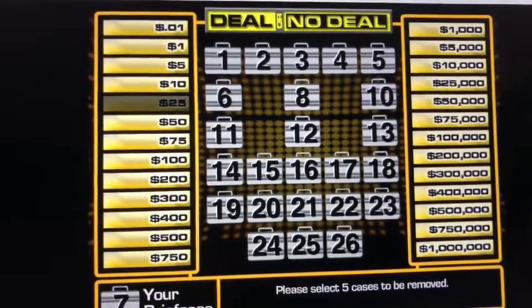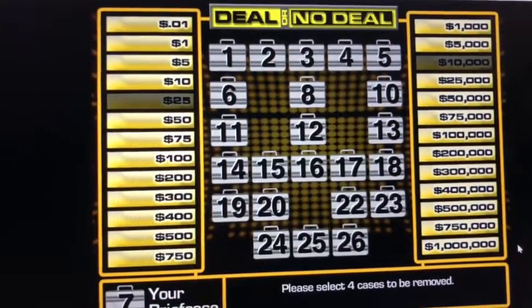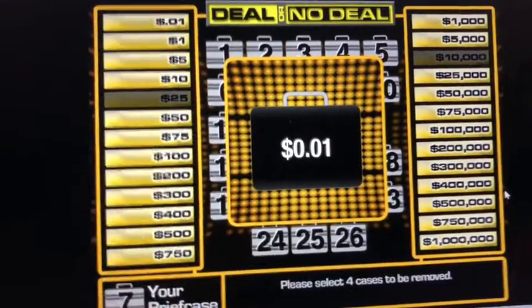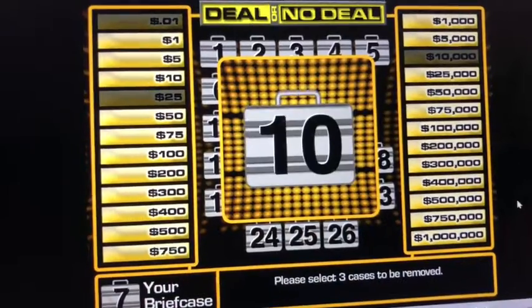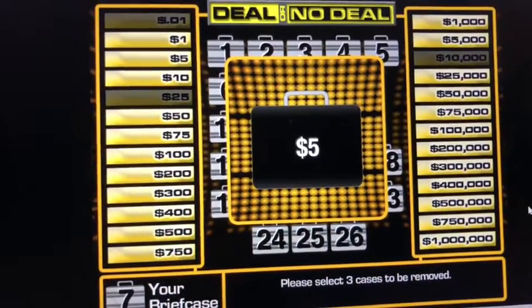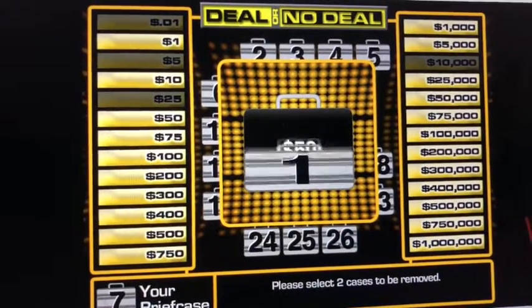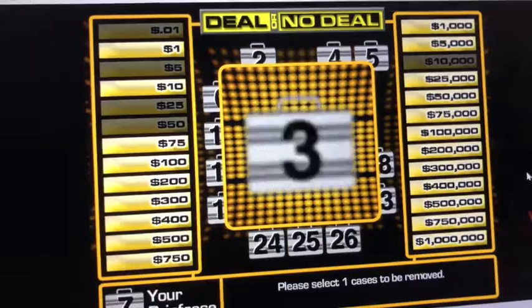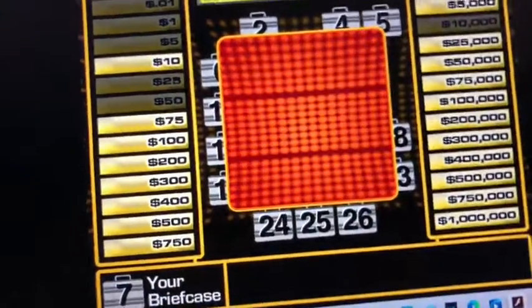4 cases left. Let's go with number 21 — $10,000. 4 cases. Let's go with number 13. 3 cases now. Let's go with number 10 — $5. 2 cases now. Let's go with number 1 — $10,000. And one more case, number 3. And BUNK. There we go. That's a good first round.